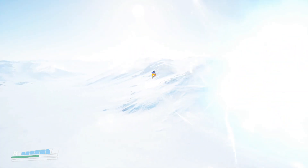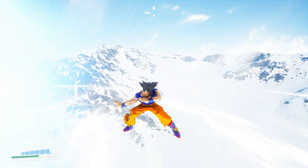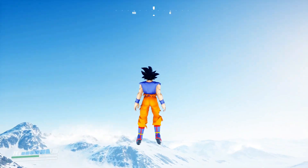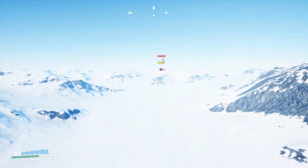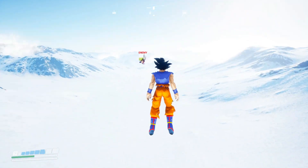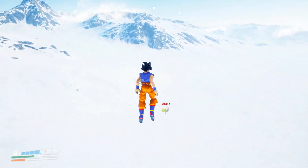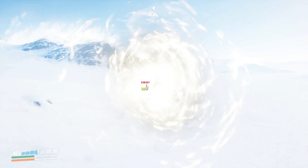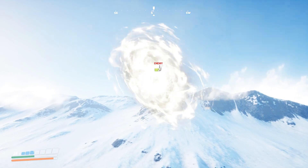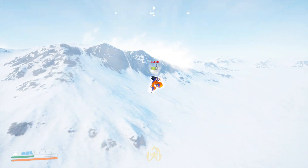I've actually tested out online multiplayer on this game and it's pretty cool — I actually had a battle with the creator. What I did before the Spirit Bomb is I got my KI all the way up. See, before I threw the Spirit Bomb, my KI was all the way up and I had the Ultra Instinct glow around me. I'll try it again so you can see it. You have to get that orange bar up — in order to do that, see the Ultra Instinct glow? Look at that.